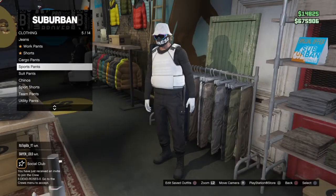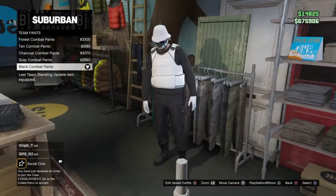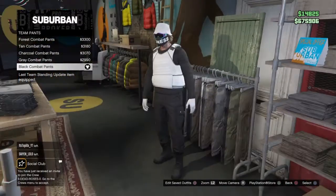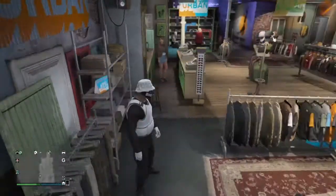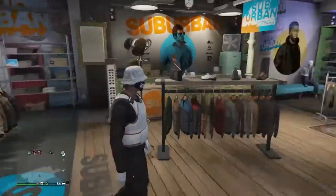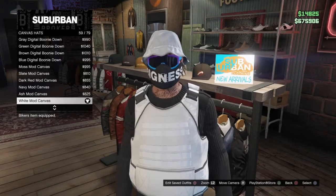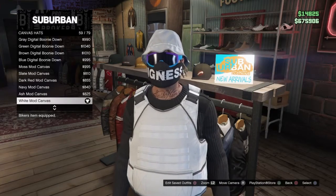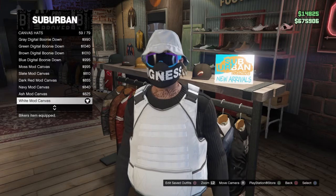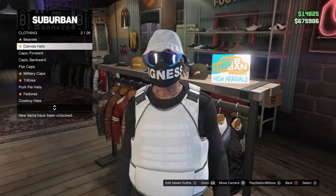Come over to pants, scroll down to Team Pants, and the bottom one is Black Combat Pants, pick them up. Then look over here for Canvas Hats, 59 out of 79, White Mod Canvas — buy that.